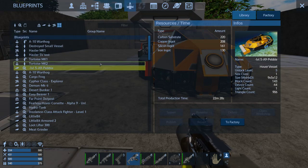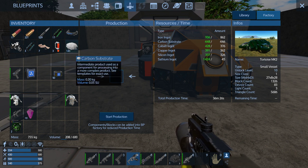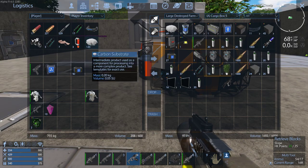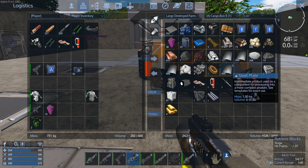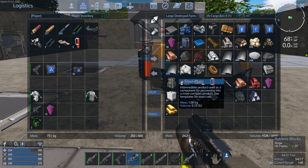So carbon substrate — factory. There we go. And start production on the Tortoise. That will be ready for next episode. I'll actually bring that out. That goes into that pile. We are very low on silicon. We've got a decent amount of iron and everything like that still.